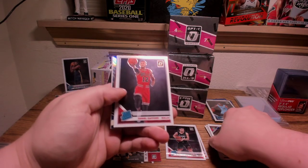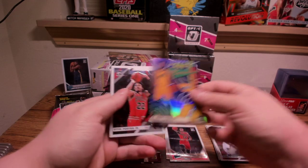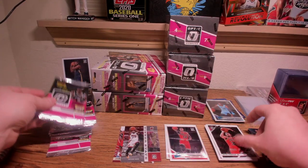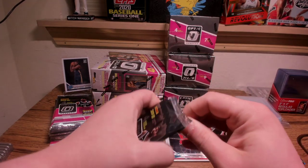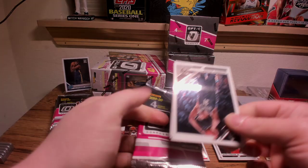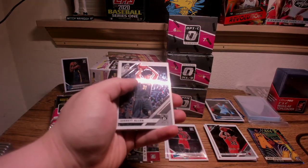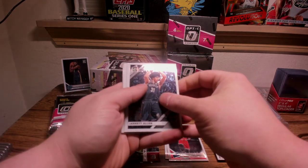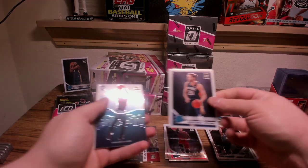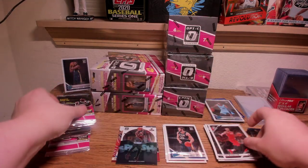Daniel Gafford — going to keep going in order. We have an Express Lane: Mike Conley and Otto Porter Jr. I'm playing NBA 2K and Otto Porter was one of the guys I had to draft onto my Seattle SuperSonics Dynasty team. Damian Lillard. I'm also noticing we're hitting one rookie per pack, which is a good start.